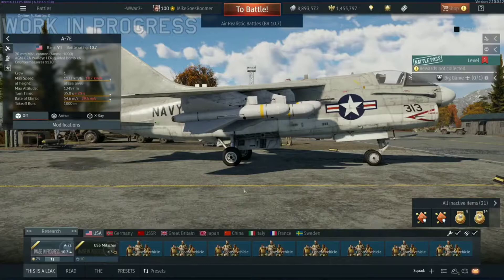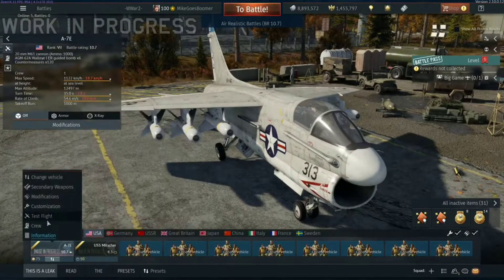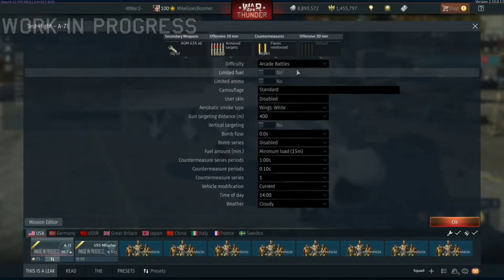Anyway, this is the AGM-62A. Now I'm going to quickly see if I can show you how they work in a test flight. I'm going to make it arcade mode just because it's quicker.